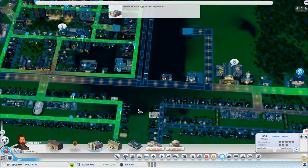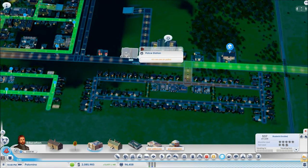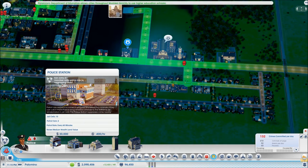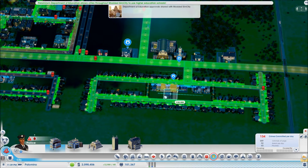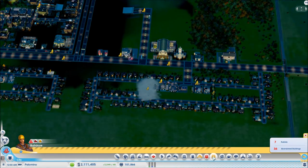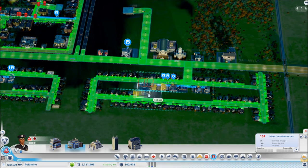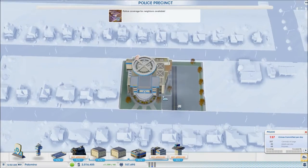Let's see how much these affect land value — that is the question. It raises medium wealth land value. So if I want to stick that down, let's bulldoze this park. Maybe we should stick the big one in — we've got the cash, why not? That should raise medium wealth land value a lot.